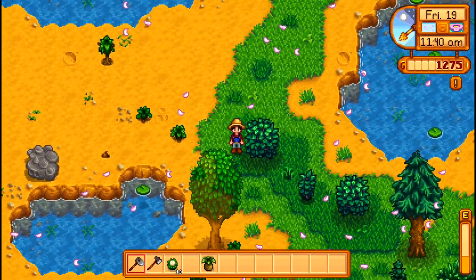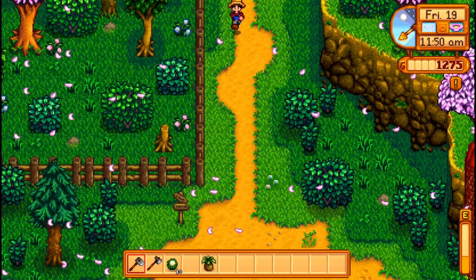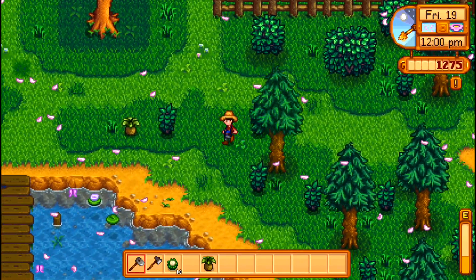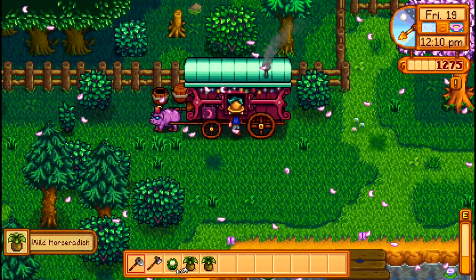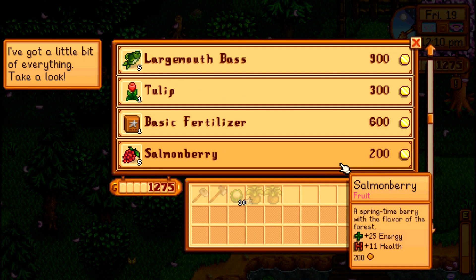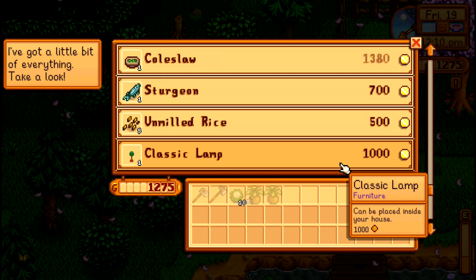Now we'll water and then we are all set to go out on the town and explore and do a little bit of foraging. We're almost at level five with our foraging as well, so we'll get a perk from that once we reach it. Being Friday, we also have the traveling merchant in town — he comes always on Fridays and Sundays, so you might as well stop by and see what he has available. We haven't really touched fishing so far that much, but I will be doing it eventually.